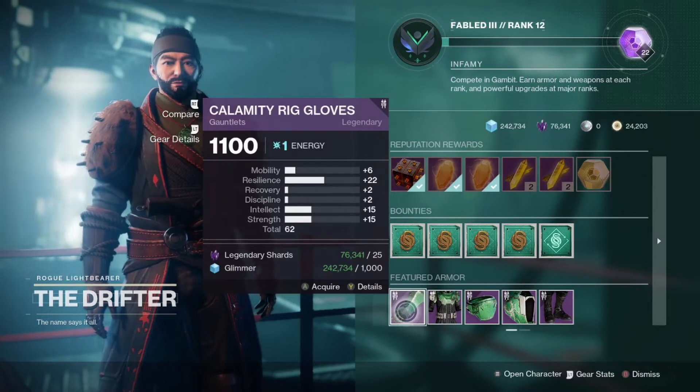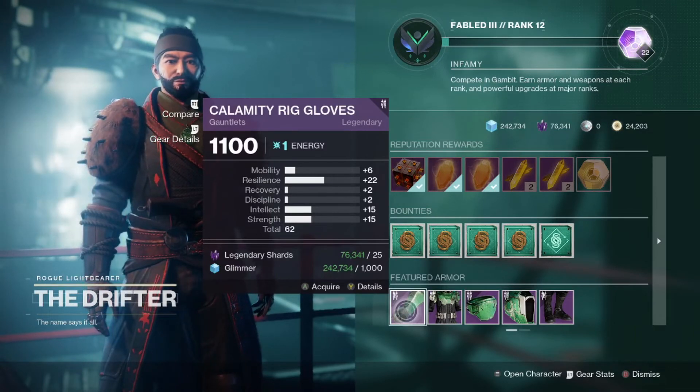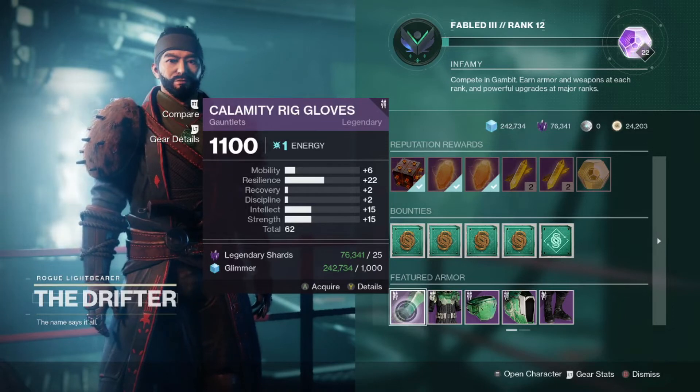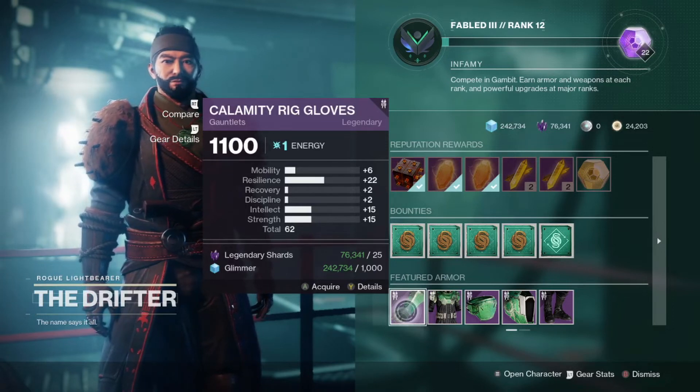Warlocks have a few decent pieces this week. Drifter is selling gauntlets with a 62 total stat roll, including 22 resilience, 15 intellect, and 15 strength. A bit of a weird combination of stats for my own personal builds, but I could see this being useful in the right situations.